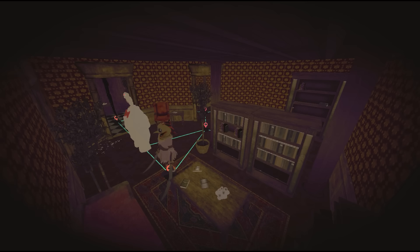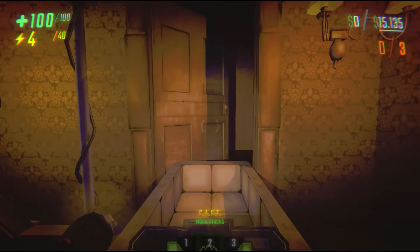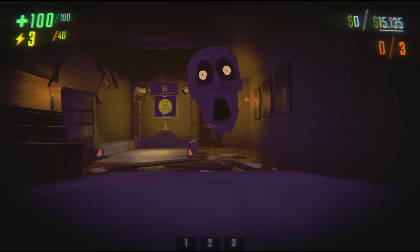If you step within 20 units of an enemy, this will cancel out their idle time. Please note that there are rare cases when an enemy will spawn very close to the repo van. This is currently a bug that basically just happens when the game has trouble spawning the enemy, so it respawns the enemy close to a player.